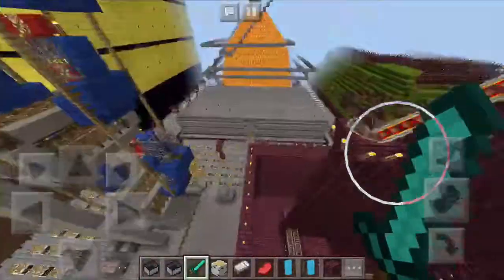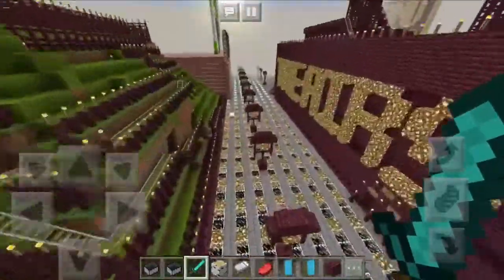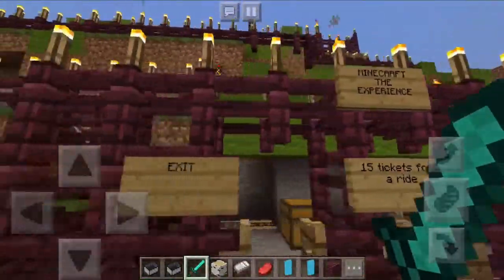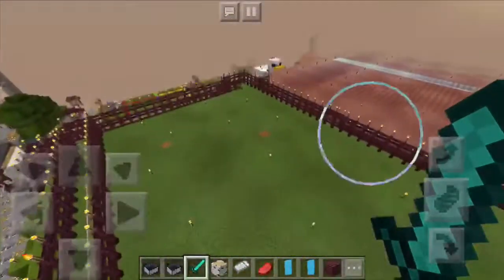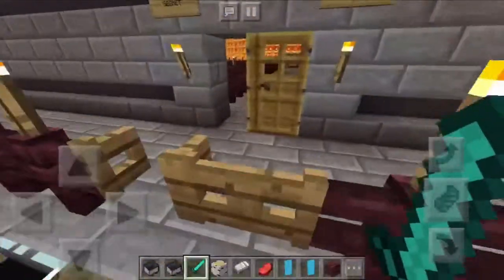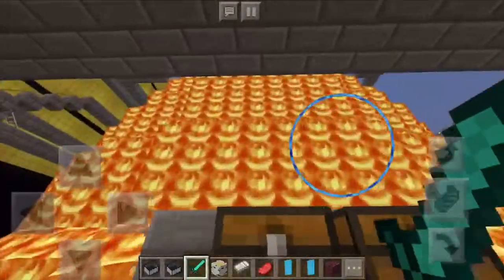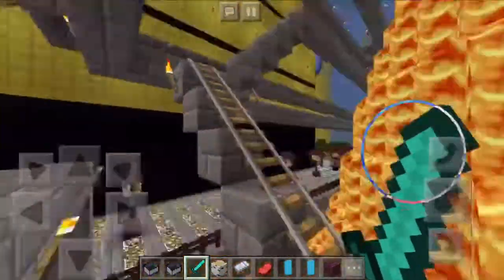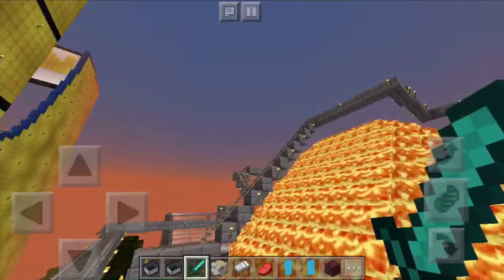Make sure to leave a like if you want me to show you where I downloaded this world so you can play it too. Right across here we have Minecraft the Experience, which basically takes you through the Minecraft experience — mining and prancing around the Minecraft world. Here we also have a roller coaster called Notch's Little Secret, which has this giant lava dome. I don't even know how they got it to do that, but there are a lot of different wraparounds of the lava, and it's really awesome.